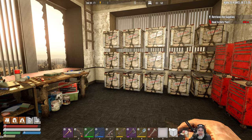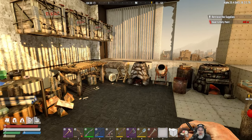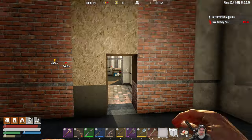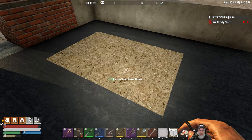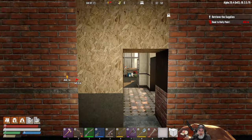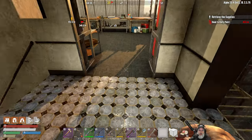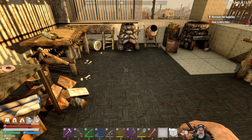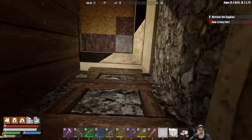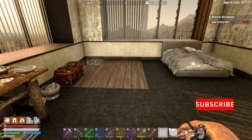Welcome back everybody to Undead Legacy, I'm An Old Guy Gaming. In this episode we're going to go out and about and do some more questing. I spent the night here in the base working on things — there was a huge HVAC unit and big scaffolding up along the wall, so I tore all of that down, patched this hole. I moved the water well outside and parked my vehicles out here to make more room.